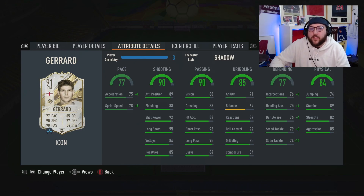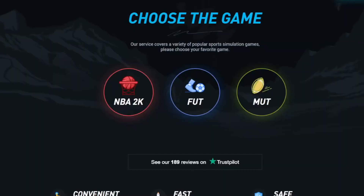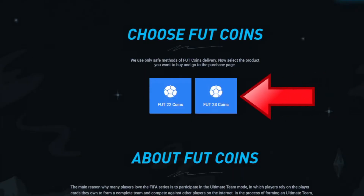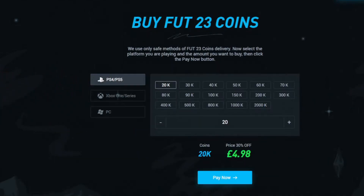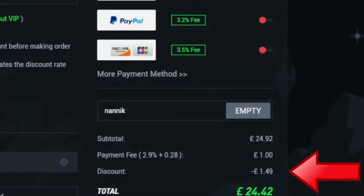But first, a word from today's sponsor. Are you tired of playing sweat teams? Make sure you go to Alt, select Foot, select Foot 23 coins, choose which console and how many coins you'd like to buy, select your payment method, and don't forget to add code NANIC for six percent off on all orders.